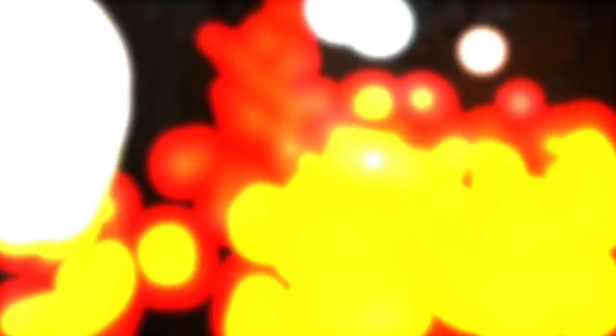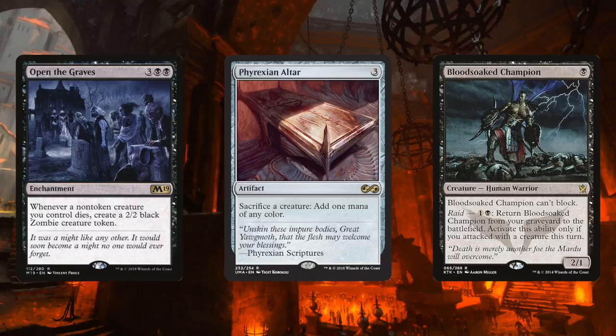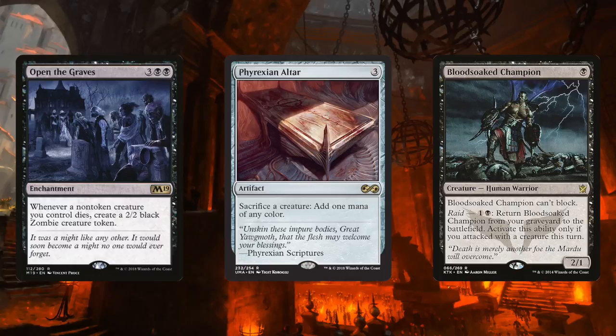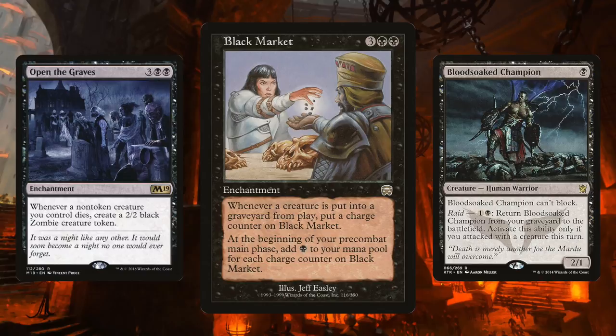Up next is the Cult of Rakdos, combining Open the Graves with Blood Soaked Champion. Open the Graves gives you a 2/2 zombie token when one of your creatures dies, which is nice when you're sacrificing creatures to Phyrexian Altar. Blood Soaked Champion makes a fine creature to sacrifice due to its raid ability — for 1B, return Blood Soaked Champion from your graveyard to the battlefield if you attacked with a creature this turn. Spend mana from the altar to pay for the champion again and again to make a whole bunch of 2/2 zombies. For added spice, play Black Market, which gets a charge counter each time a creature dies, and at the beginning of your main phase gives you one black mana per charge counter.